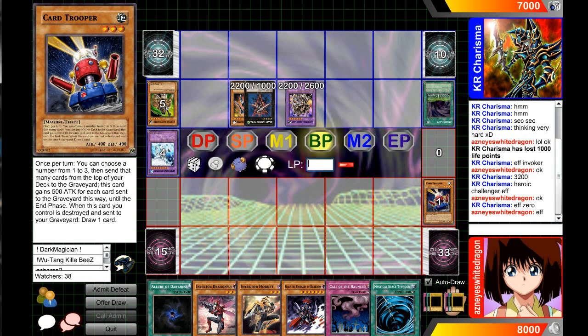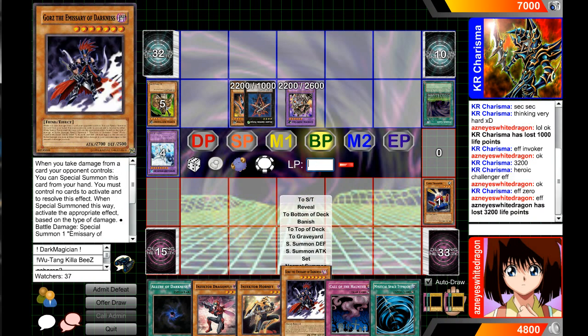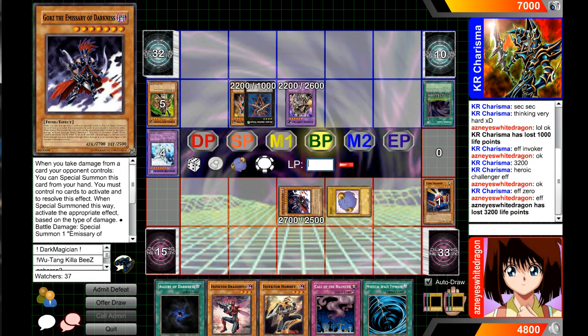But once I take 3,200, I can drop Gores. And then pretty much from there, there's like no outs. He should have attacked the other one first. So I will take the 3,200, and we will summon this in defense mode along with the token in defense mode. Pretty much at this point he's lost the game. He went all in — he had a pretty cool combo. But unfortunately, Gores was like 'what's up guys?' And I've got the Inzactors.